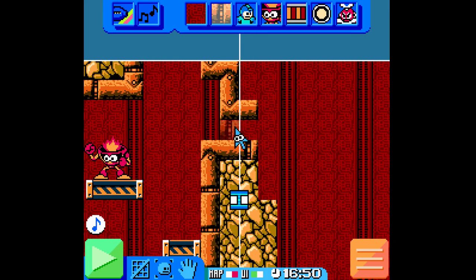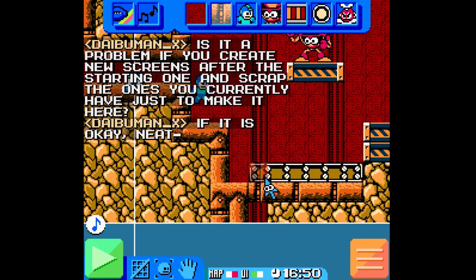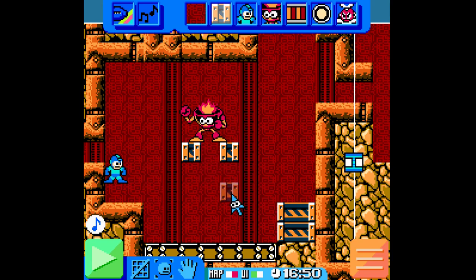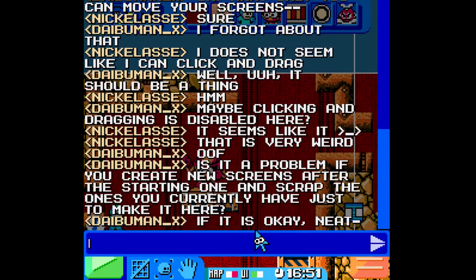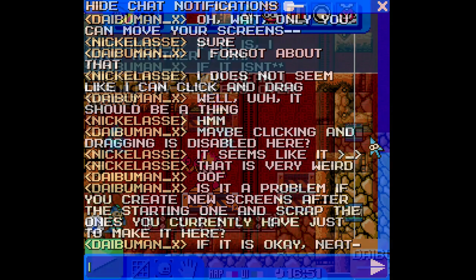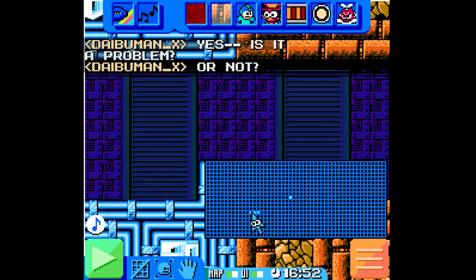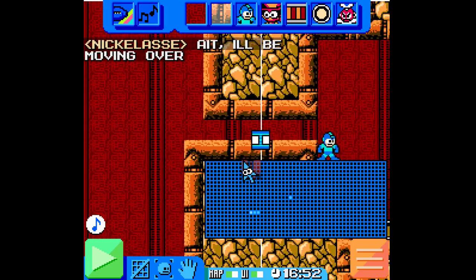That looks ugly — I don't like that. Let us try and shift things over. I'll read what he's saying in a moment, I just gotta do this here. That looks kind of weird. I mean, if I was to rebuild here — maybe he wants more space. I'll be moving over. So I'll just cut out while I rebuild this room.